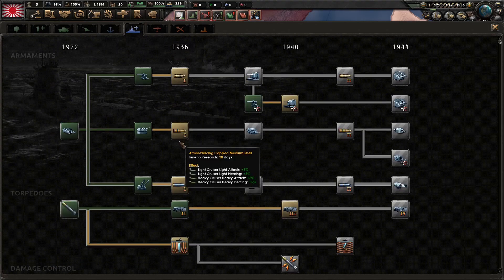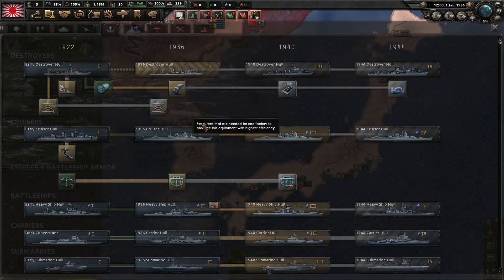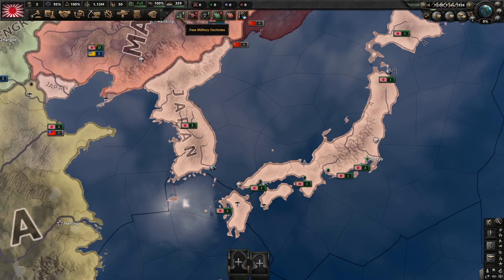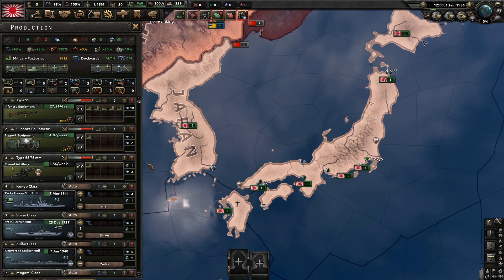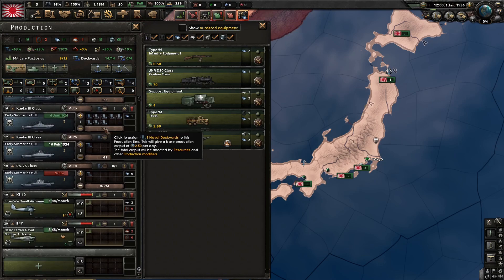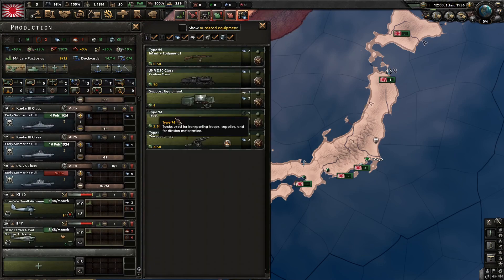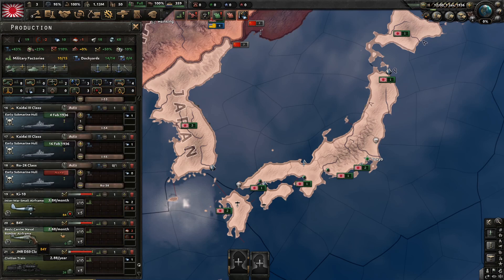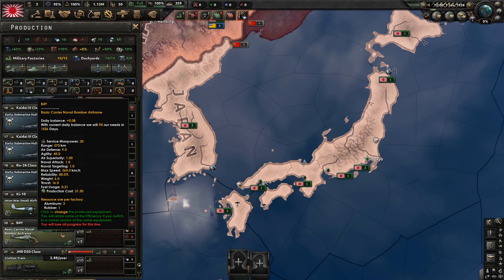We actually have a lot of tiered stuff. Let's get to the destroyer hull. We have a fair number of factories. I think I would like to put one civilian factory into trains. So we have a fighter and a naval bomber covered.